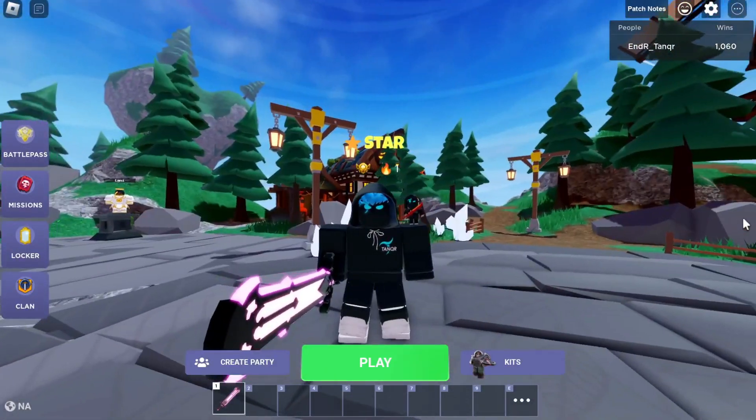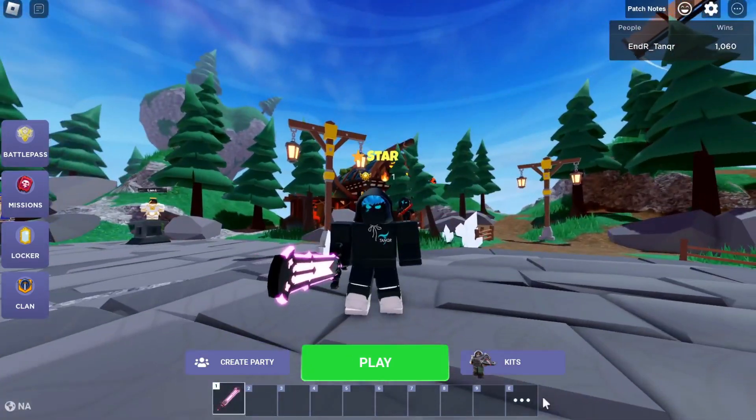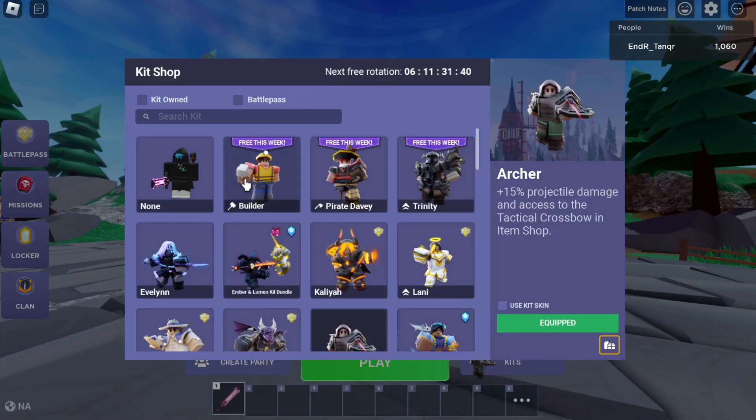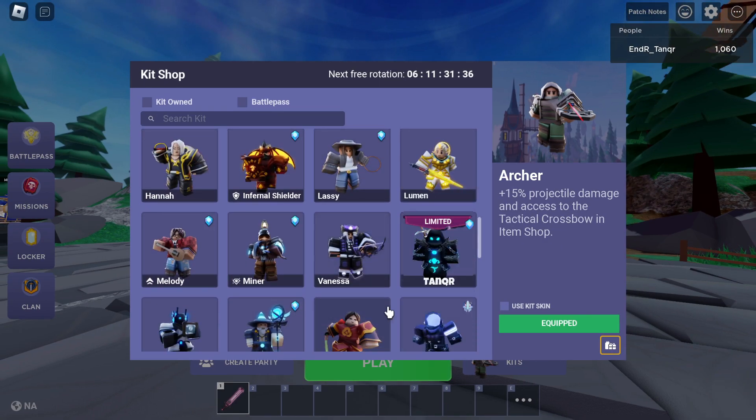So this is Roblox Bedwars. Developers have added in the new Tanker Kit to Roblox Bedwars. So let's take a look at the Tanker Kit. It should be down here, right next to the Wanessa Kit. Yep, there it is.